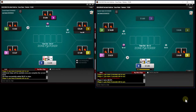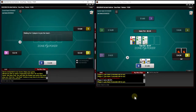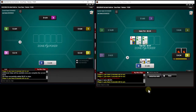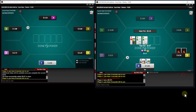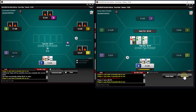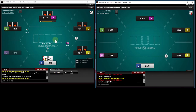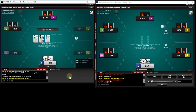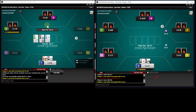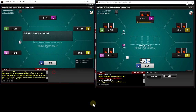We are going to iso-raise versus an open limp and go for value on the bigger side. I'm not automatically folding here — we have two weak opponents and I'm getting 5.5-to-1. I'm going to call. It's not the best hand in the world, but I suspect I can outplay them even out of position, and if I make a really strong hand I'm going to get a lot of value.